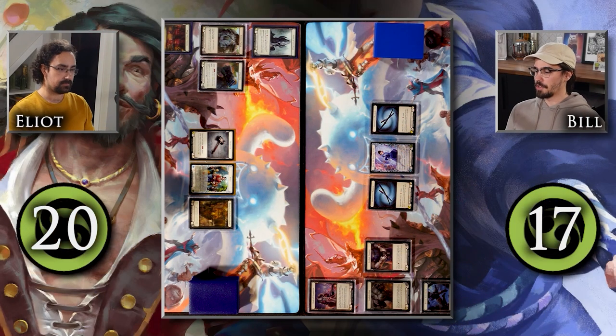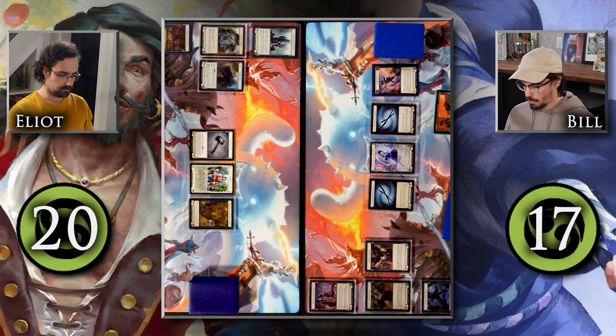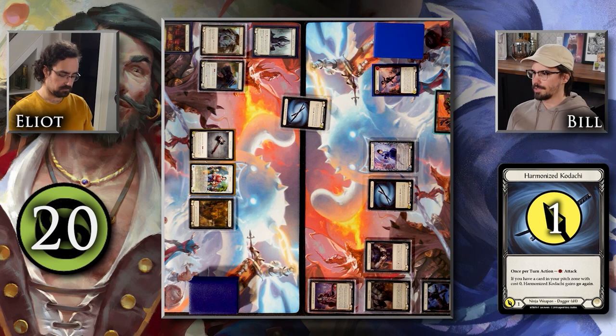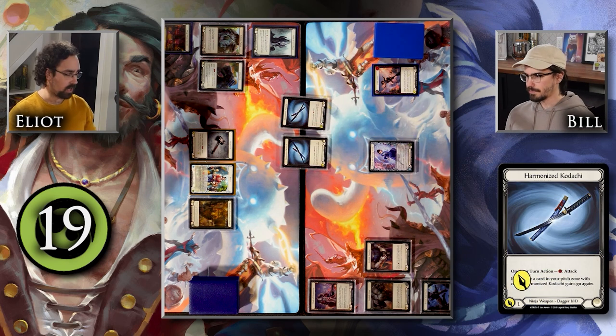I did win the die roll and chose to go first. I'm hopefully going to be able to put some temper counters on your stuff. I'm going to pitch this Crane Dance for two resources, and with one floating I'm going to come in with a Kodachi — attack for one with go again. I'll take one. Then I'll use my other resource to attack with a second Kodachi. I'll take one.